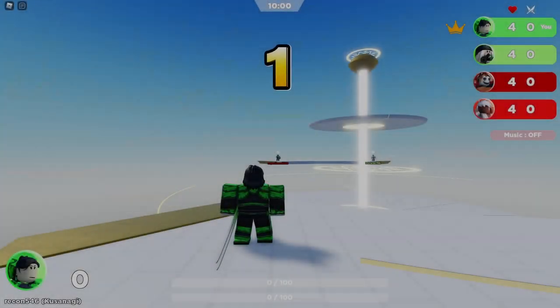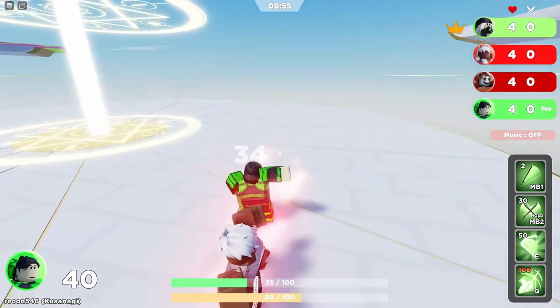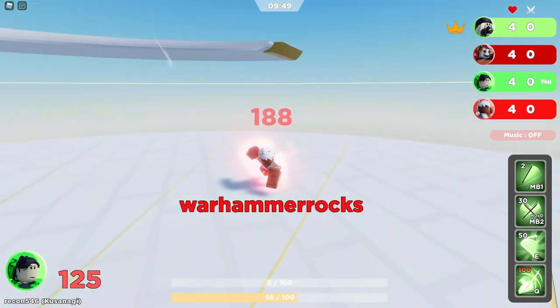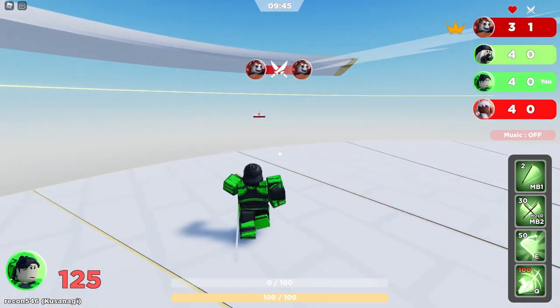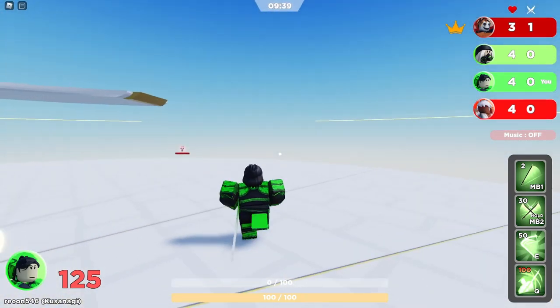First, when someone is spamming their basic attack on you, parry it as soon as you can. The amount of damage the parry deals is the same as the amount of damage the player attacking you currently has. For example, if a player has 73 damage and you parry them, they'll take 73 additional damage, effectively doubling their current damage.